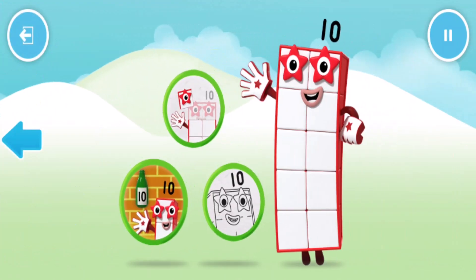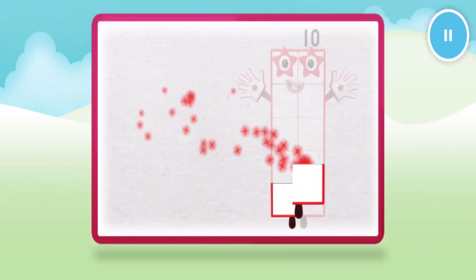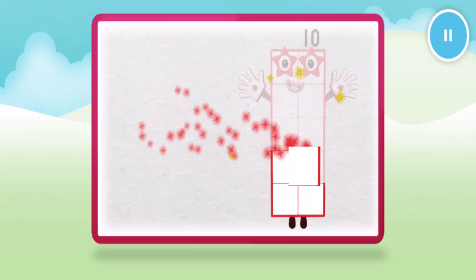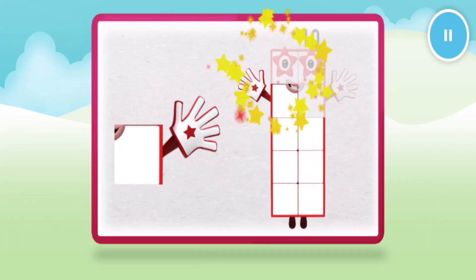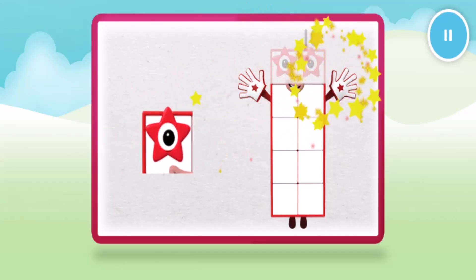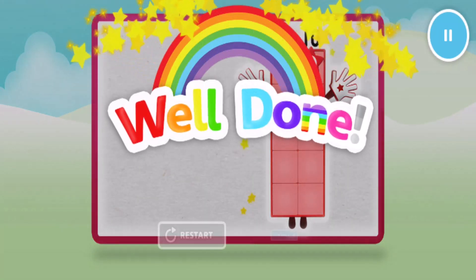Welcome to Numberland. Let's make number block ten. One, two, three, four, five, six, seven, eight, nine, ten. Well done.